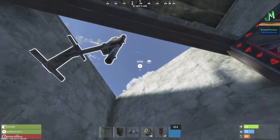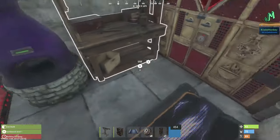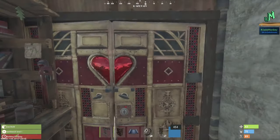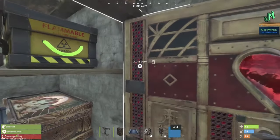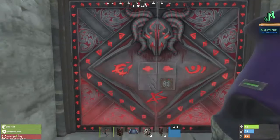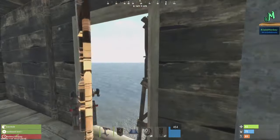Then you'd jump up here and you've got a shotgun trap — there'd be a wood cap on that. Then you've got your furnace, your sleeping bag, and your workbench, and enough supplies to get you started. It's not a huge, crazy base that's going to give you a lot of protection, but it's enough out of the way and looks janky enough that most people aren't going to mess with it.